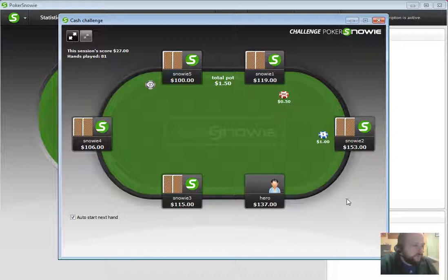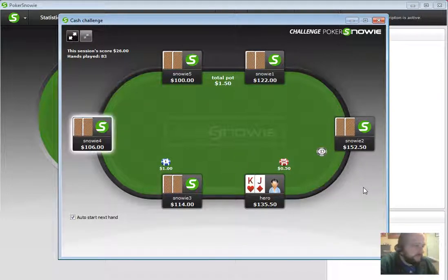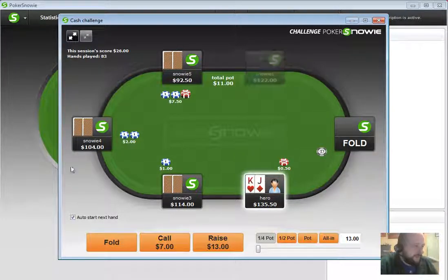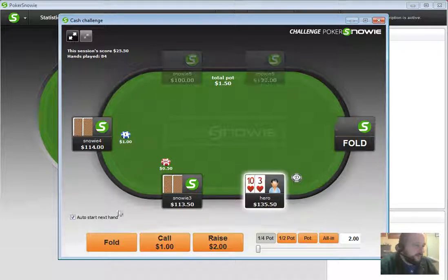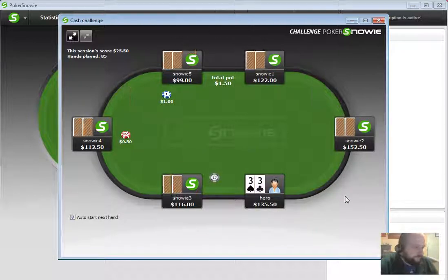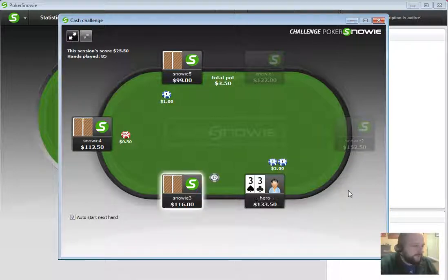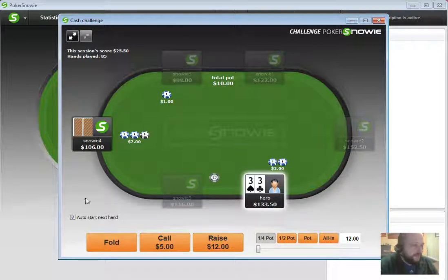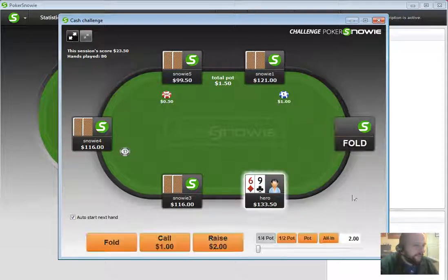A-6 from under the gun is going to be a fold. King-Jack offsuit to the small blind raises and a 3-bet, an easy fold there. 10-3 we can fold. 3-3 here, I'm definitely going to raise this up. And to the 3-bet I'm going to fold it — not going to chase a really bad set mine. That's not a good idea.